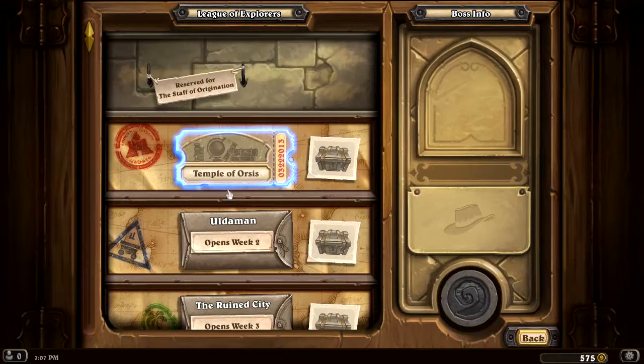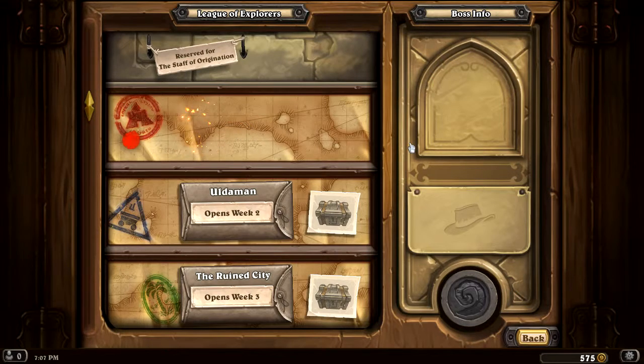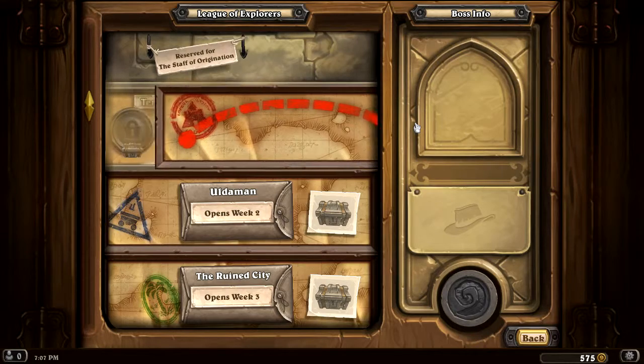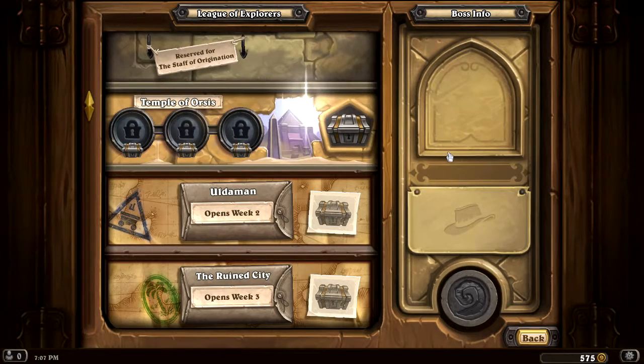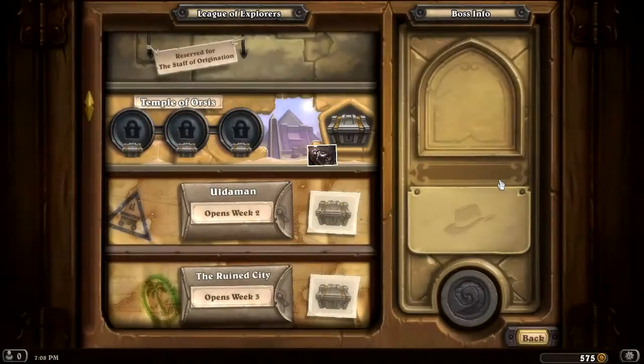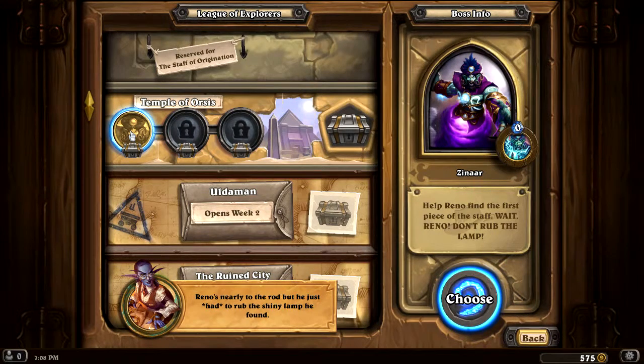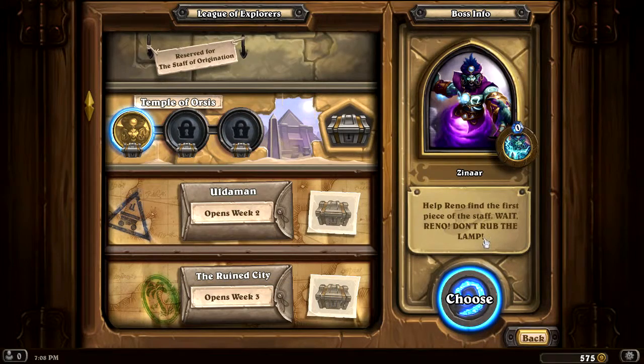Oh man, hell yeah! Let's do this! I only got two decks ready! That don't matter! But he just had to rub the shiny lamp he found. Help Reno find the first piece of the Staff.